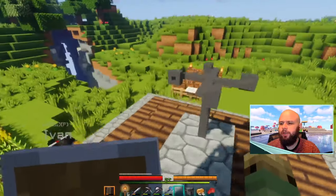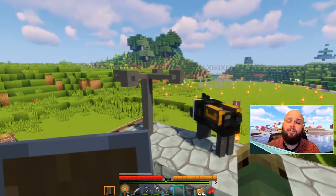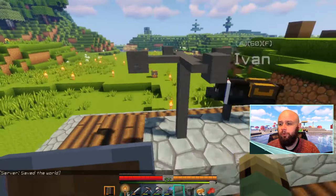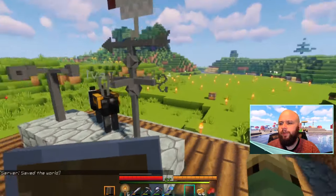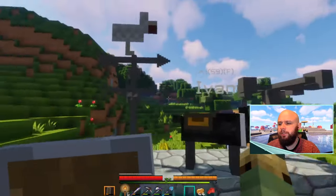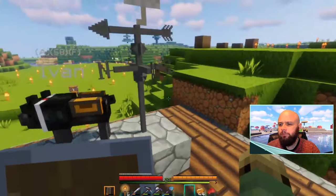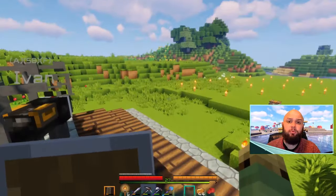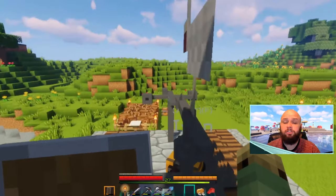This is an anemometer — it's going to tell us how fast the wind is blowing when the wind starts picking up. At some point the wind will start picking up and we can see how fast it's going to blow. And then we also have the wind vane, which points in the direction that the wind is blowing. Right now it's just north — it's not blowing at all. But whenever the wind starts blowing, these will be kicking up and moving.